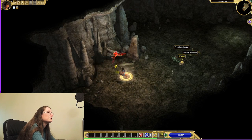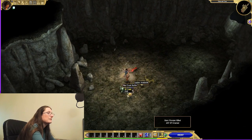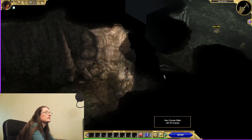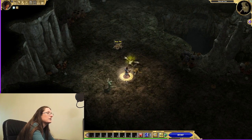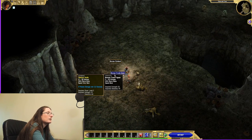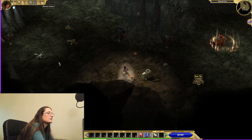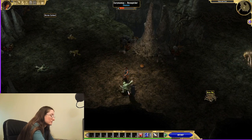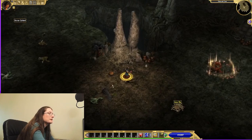You change weapons with the W key, or whatever key you assign. If you have a second weapon — like a bow — it's especially nice for this build early on, as you can save yourself some trouble by shooting from afar. Though sometimes this game gets a little buggy and doesn't like to shoot.